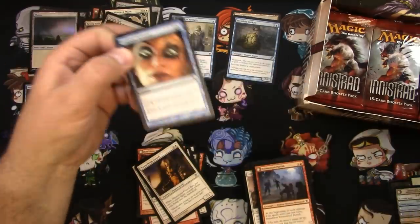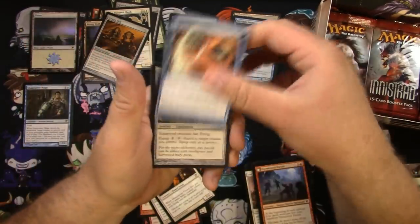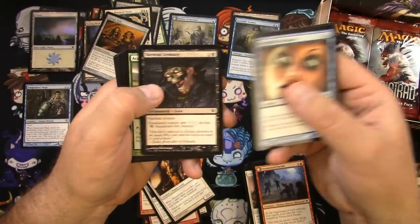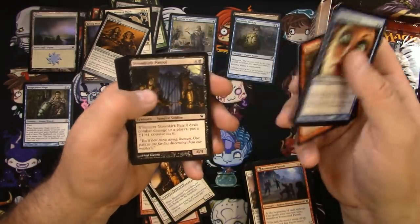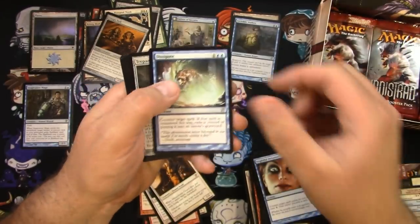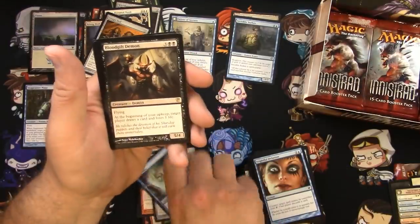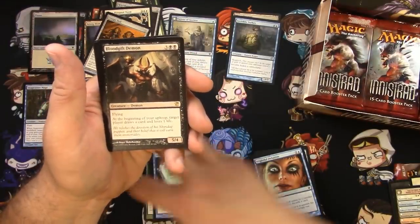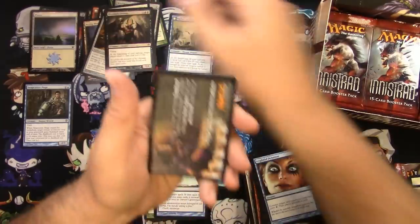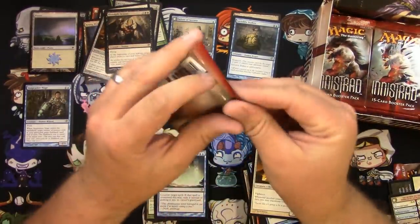Frightful Delusion — right in the eyes, it's coming for you. Grimoire of the Dead, grudge, departure, devils. Dissipate, Trepanation Blade, Make a Wish, and a Blood Gift Demon — this one's okay too. And a Thraben Sentry. Next pack.